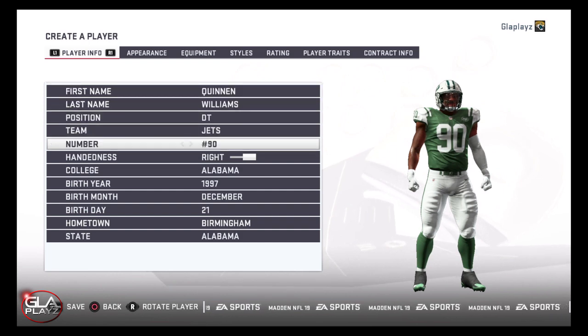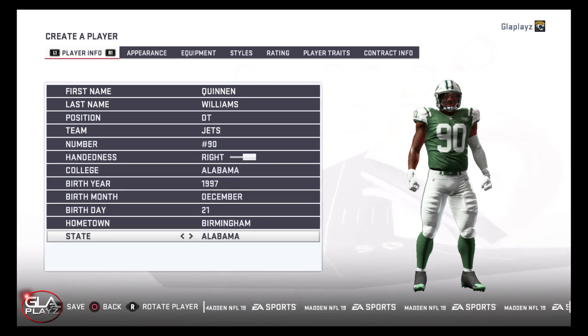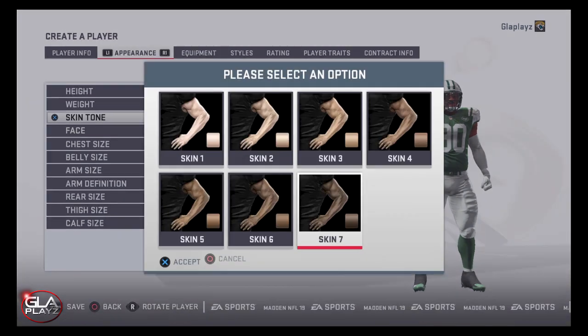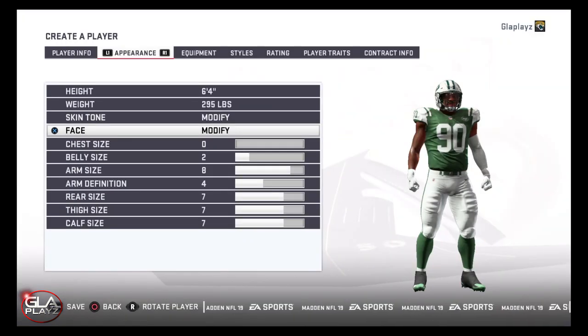Quinnen's a very good defensive tackle. I have him going number three overall to the New York Jets, but I wouldn't be surprised if he goes number one or two. He's very very good. While he was at Alabama, he's a really good pass rushing defensive tackle and he really did a good job disrupting the run.